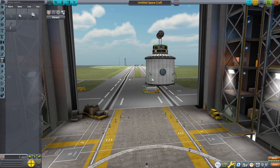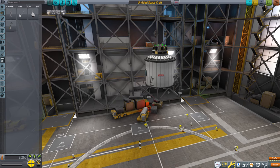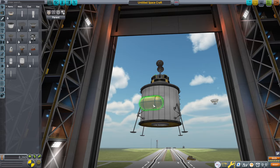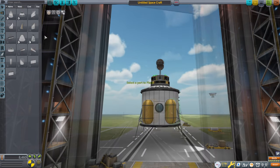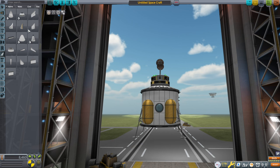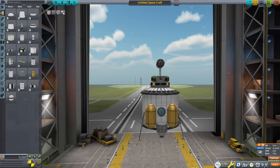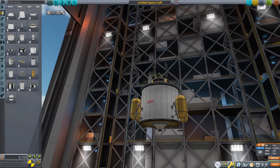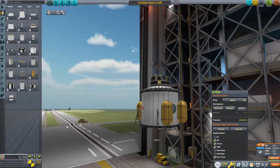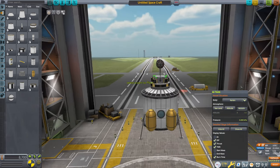We only have the micro landing struts right now, so it's probably good that we aren't landing anything much heavier than this. It gets really close to the landing legs — let me try to scoot it over. I don't want to block the window. We don't have the little nose cones yet — that's a flaw. The best thing we can do is put little Oscar-B tanks to mount the sparks. 1,267 m/s is plenty for landing, though that's a lot of thrust. But we do need solar panels.